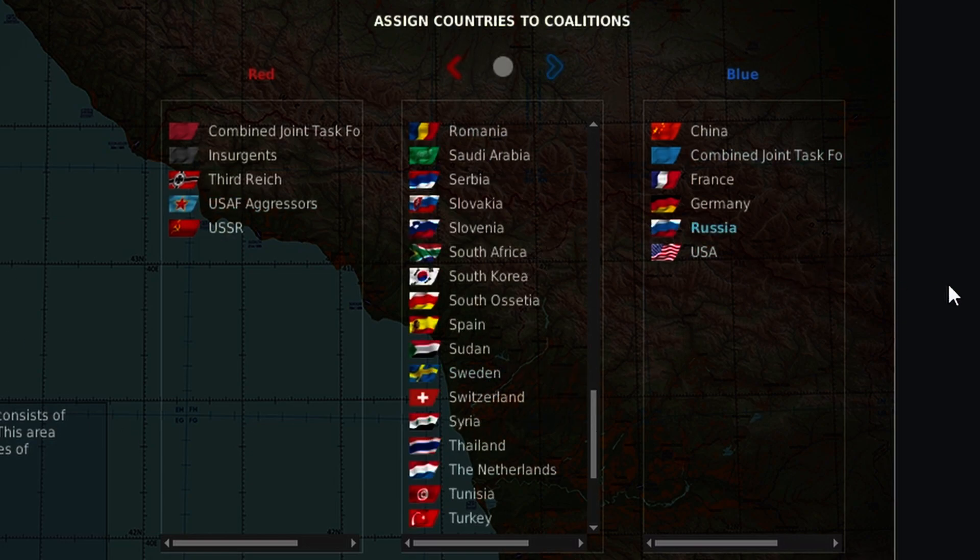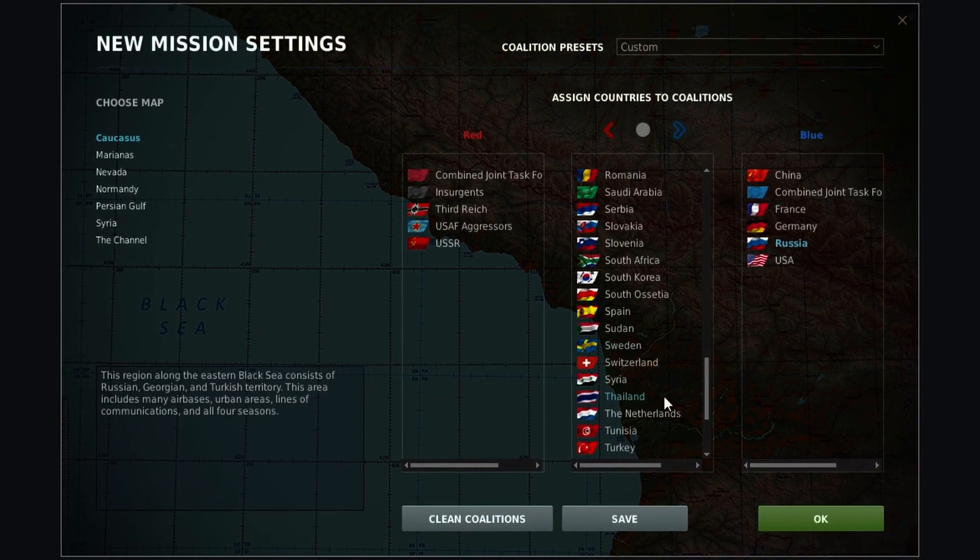Now this is just the generic setup that I use that gives me, I think, all of the units available. But you can choose whichever you want and it doesn't matter, because we now have a button in the mission editor that allows you to change these coalition setups.